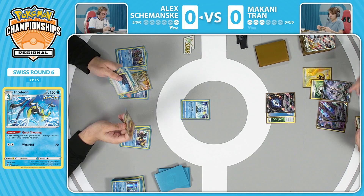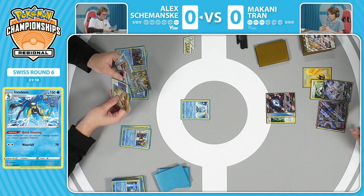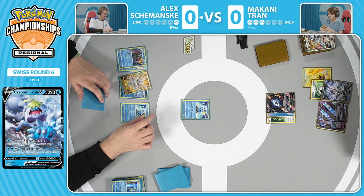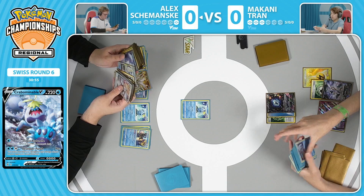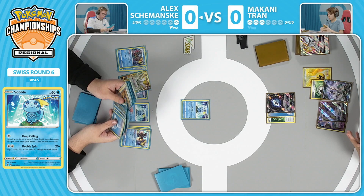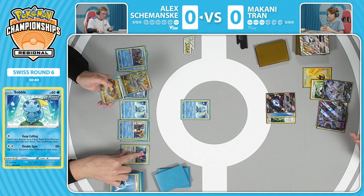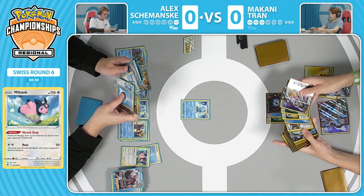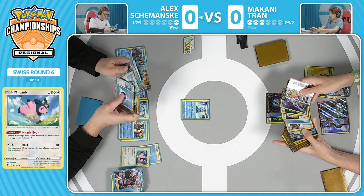Now would be a good time for Crabbominable, but you have to have damage on the board for Crab. Alex is cleaning things up even with just those Quick Shootings, going down to one prize card with only one left to take. These are all V Pokemon - one being a VMAX on Makani's side - so beefier HPs. Alex opts for the Miltank. Miltank's Miracle Body ability prevents all damage done to this Pokemon by attacks from Pokemon V, and that's exactly what Makani has in play with no other attackers. And that is going to be it - game over.